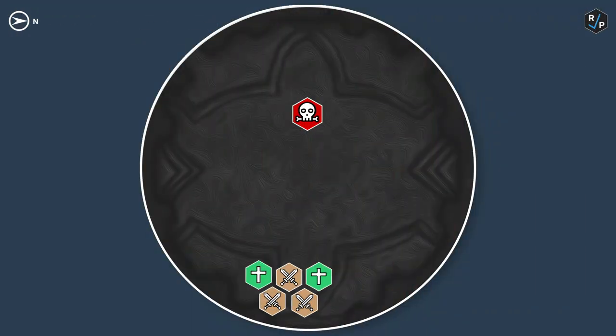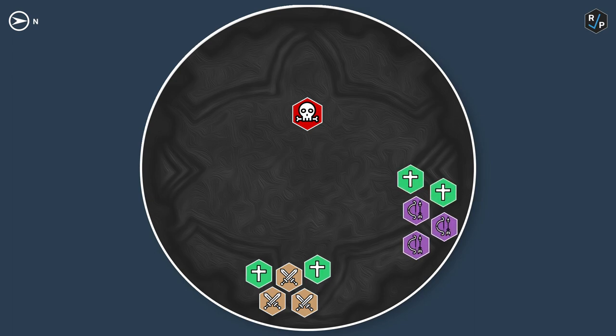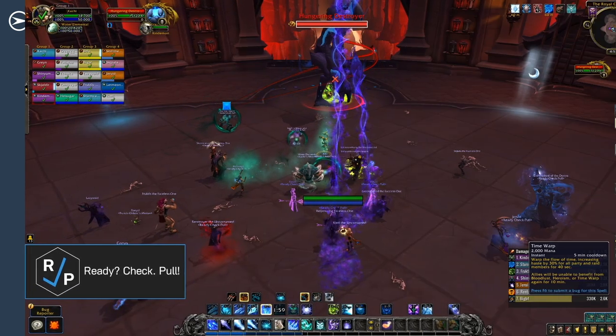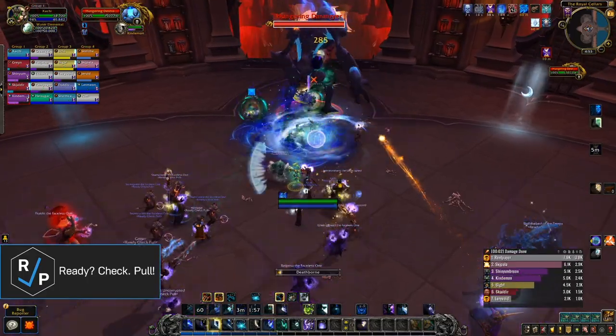Before pulling, assign groups of five players to each of the two leech debuffs that'll go out — one group will be in melee and one group will be in ranged. The raid will stack up directly behind the boss's right foot. The ranged debuff and their assigned players will go behind the raid, while the melee debuff and their assigned players will go directly behind the boss's left foot. You can place world markers down to help with positioning, but you'll stay in this position for most of the fight, just moving out and back for other mechanics. Lust on pull and get into position with the debuffs.